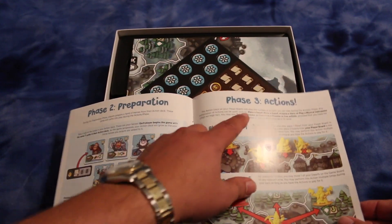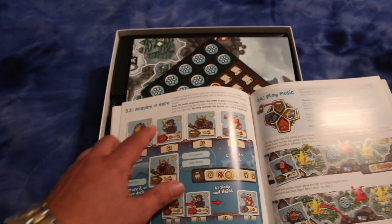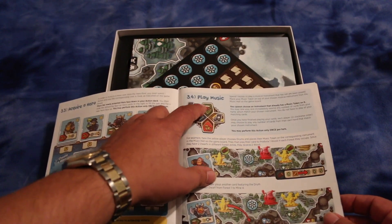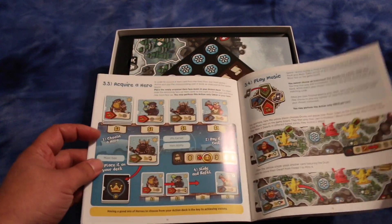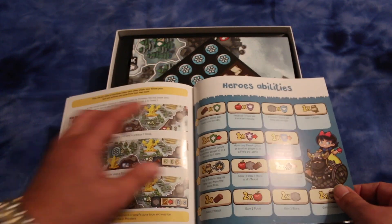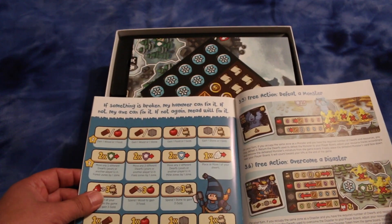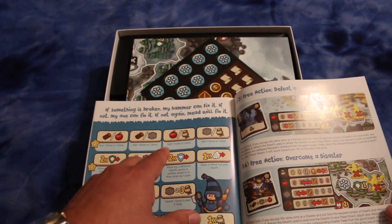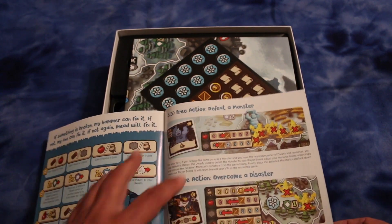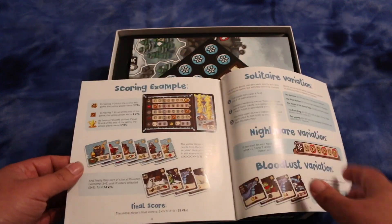Phase 2 is preparation. Phase 3 is actions, which consists of placing a dwarf, moving a dwarf, acquiring a hero, play music — interesting, I'll have to read that to see what that's about. So it seems like it's a pretty substantial game. Hero abilities, free actions, defeat a monster, overcome a disaster. The rulebook looks real nice.